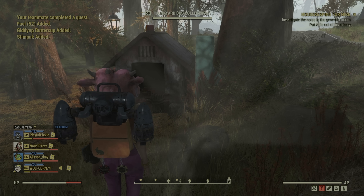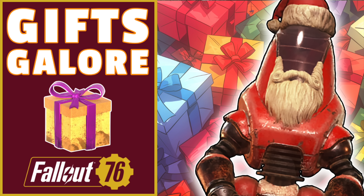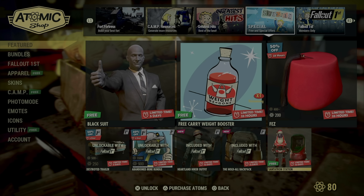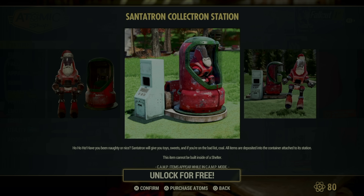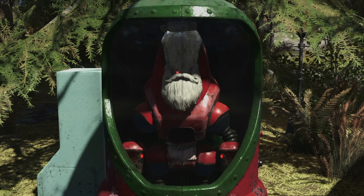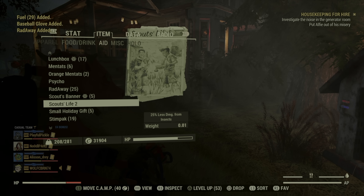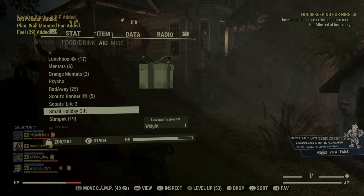While I've been running around killing Scorched, my dog collectron has been gathering gifts for me. I have a separate video on how to make your dog do this — check it out if you haven't already. What you actually need to set up in your camp is the Sanitron. Great news: Bethesda heard everyone's cries of despair and made the Sanitron available in the Atomic Shop for free for the next 12 days — so go grab it! It's a must-have camp item, no excuse not to get it. And as I explained in the Sanitron video, you can trick your other collectrons to do its job of collecting gifts. You can also set up this collectron in your workshops to increase your gift collecting.